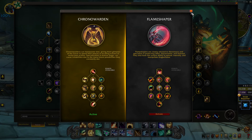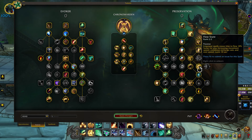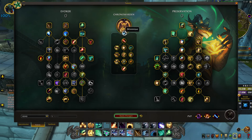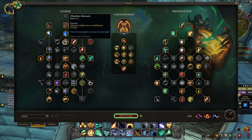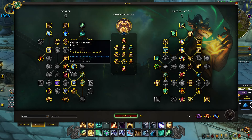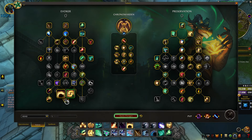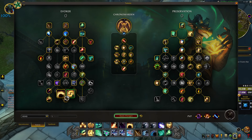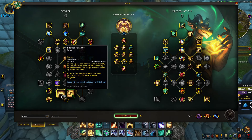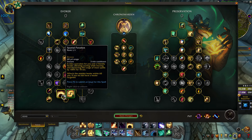I really like the short Spirit Bloom with Chrono Warden. If you play Flame Shaper, you don't really need the short Spirit Bloom. They've moved things around a little bit — Renewing Blaze is easier to get. For Chrono Warden I didn't feel the need to play Innate Magic; if you play Flame Shaper I was playing Innate Magic because Chrono Warden is less essence-starved. Spatial Paradox — Augmentation Evokers used to have this, but now you have it baseline.